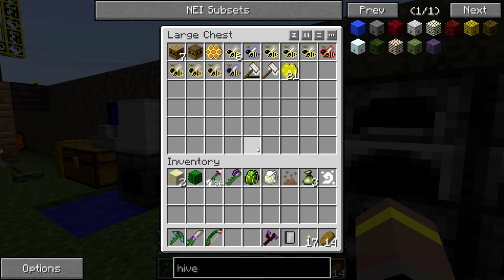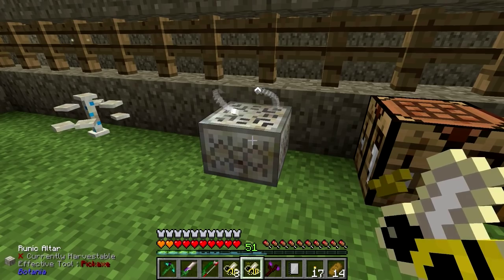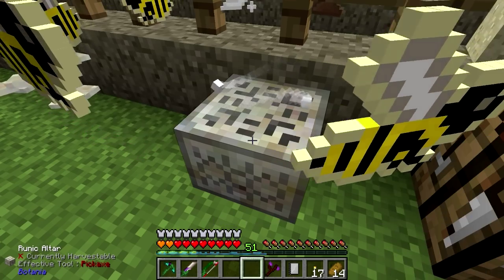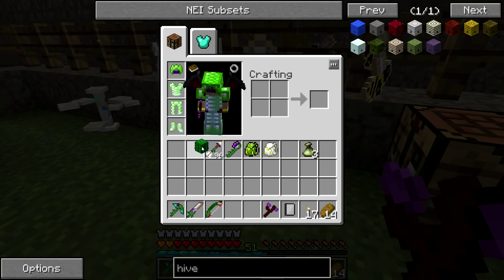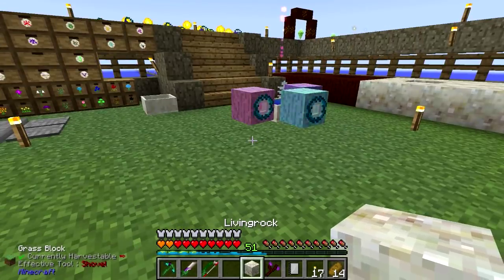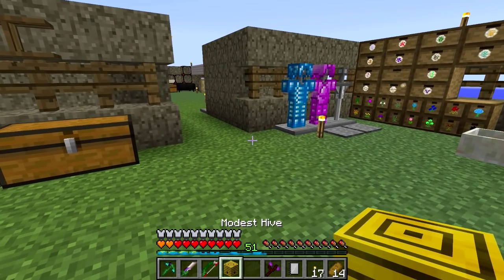We needed a princess — so we'll grab a princess, and we needed three of these. Good stuff. So hopefully this will allow us to do that now. Some stuff is blowing up. And it's still not working. I didn't put my cactus on there. Okay, there we go. Good stuff. So that's going to do that for us. Very happy that that's now working. Thank you very much for those of you that let me know in the comments section I had wonky cacti. And one modest hive.